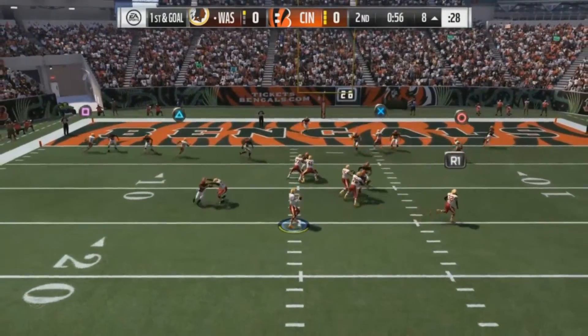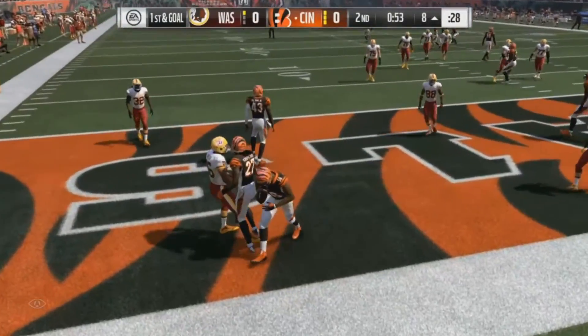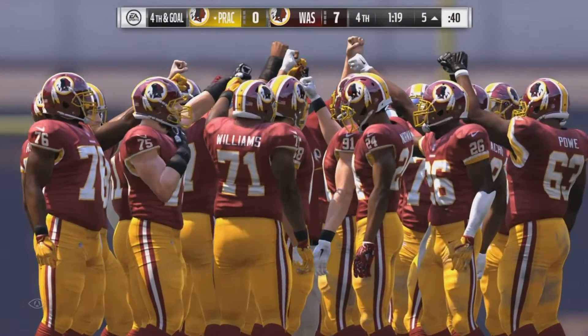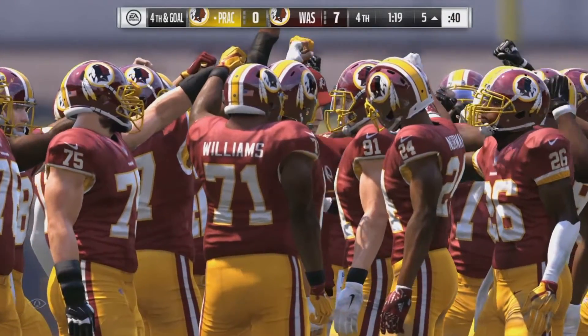To the air again — it's Cousins in double coverage and it's intercepted, picked off by the linebacker. That was the best practice of the season — not a single mental mistake. That's the type of practice championship teams have. Keep it up.